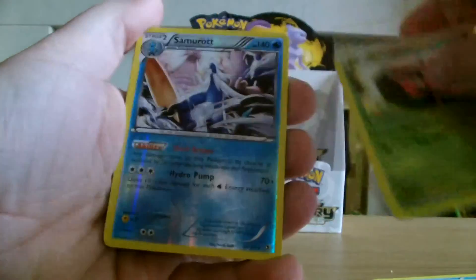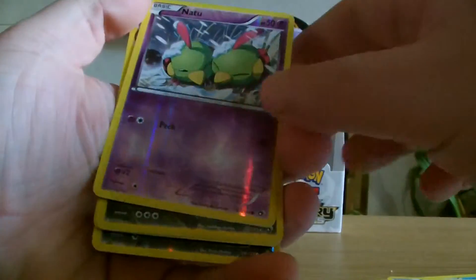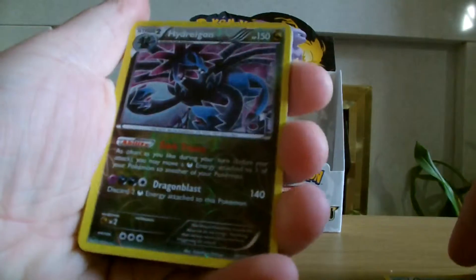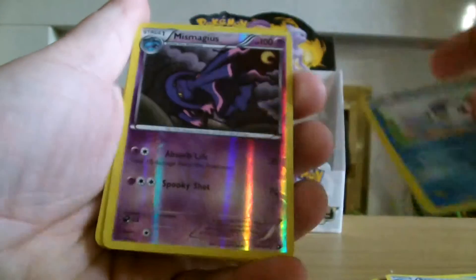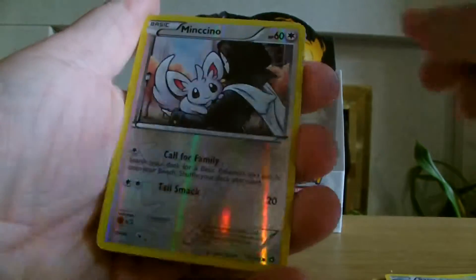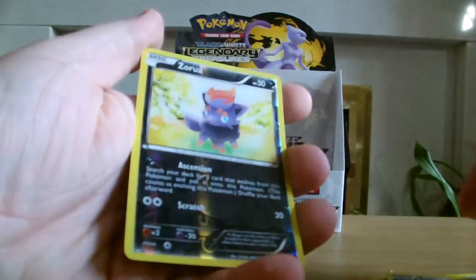Dwebble. Samurott. Natu. Hydreigon. Piplup. Mismagius. Minccino. Charmeleon. And Zoroark.